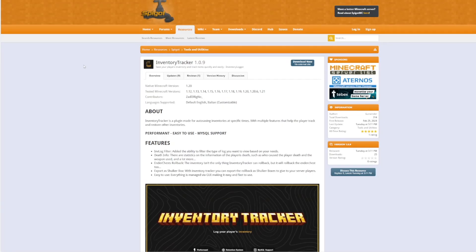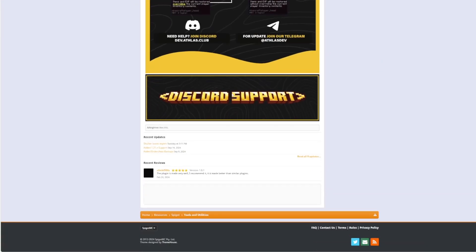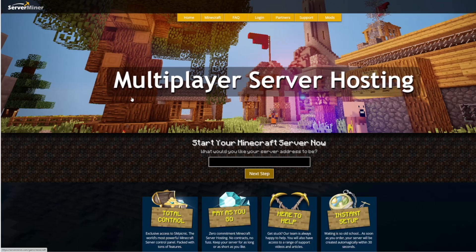Here we are on the Spigot page. You can see it's updated from 1.12 to 1.21 and it's working very very well. There's tons of great information and pictures on here. If you need any help, contact the developer. But if you need a server to host it on, check out serverminer.com for the best and cheapest hosting around. That's it for me — subscribe, like, comment and I'll see you next time.